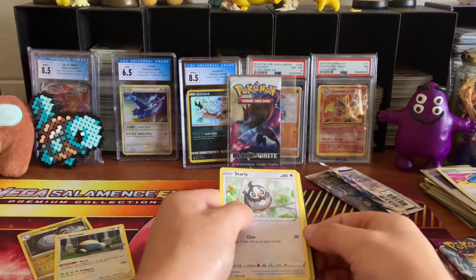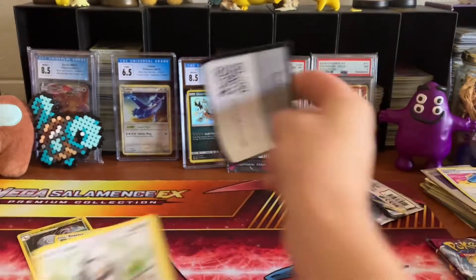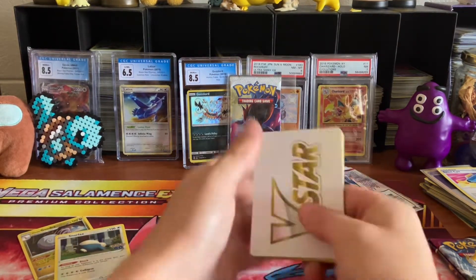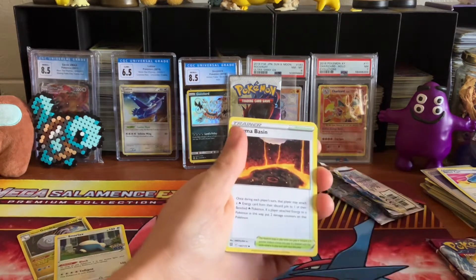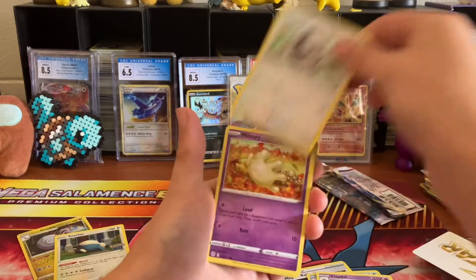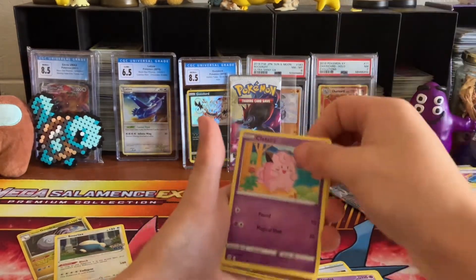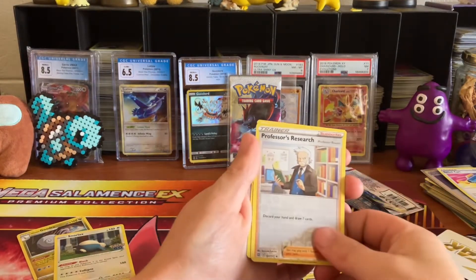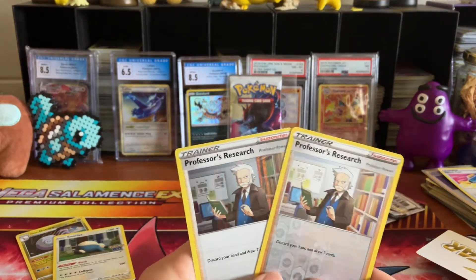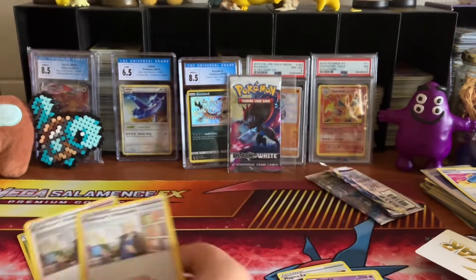I'm hoping to get a Trainer Gallery card from today's pulls. Another V-Star marker — even though I have like a hundred of these already. Cards include Magma Basin, Crawdaunt, Cyndaquil, Starly, Milcery, Shelmet, Cherubi, Clefairy, Reverse Holo Professor's Research, and Holo Professor's Research. As TrainerRyan would say — Double Banger. I'll take it. So far we're three for three on the hits, which is really nice.